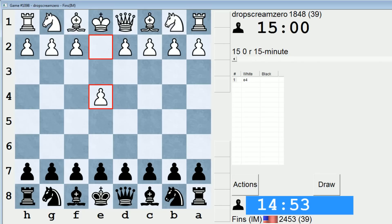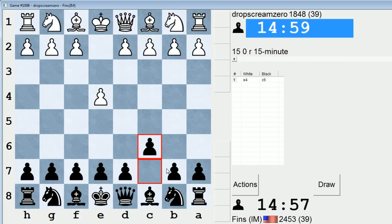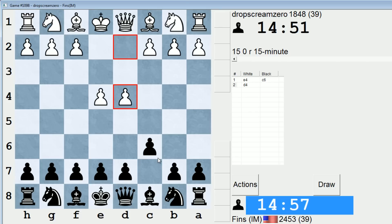Hey guys, this is John, and I'm playing Drop Scream 0 in the 15-minute pool on ICC. Drop Scream 0 opens with E4; let's play the Caro-Kann with C6. This is an opening that, when I took the very unscientific chess personality quiz the other day, it recommended that I play, so let's give it a shot.